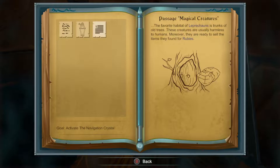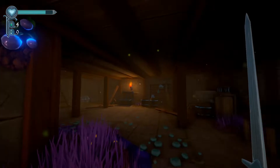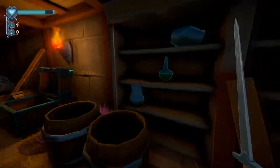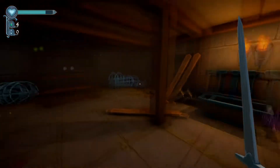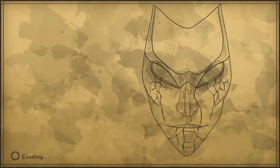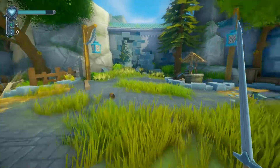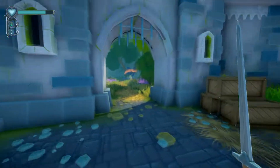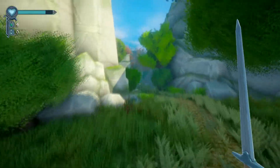'The favorite habitat of leprechauns and trunks is trunks of old trees. These creatures are usually harmless to humans. Moreover, they are ready to sell items they found for rubies.' How do I actually speak to one, though? Or does that just now give me the option to maybe leave rubies in front of the tree? This is so fun. This is now two fantastic games I've played in a row that I found on itch, and I think this one actually has a Steam page so it's totally going on my wishlist.